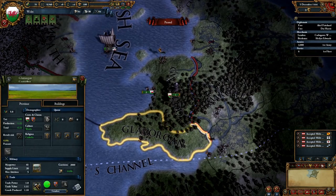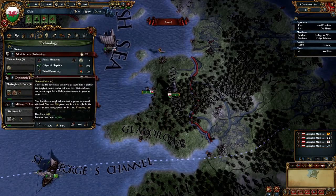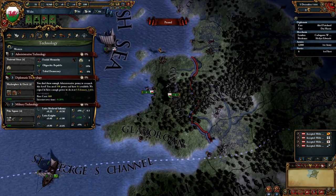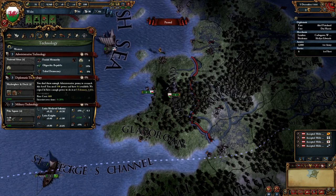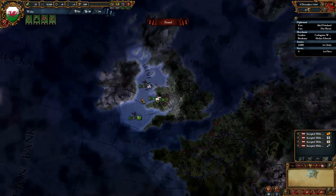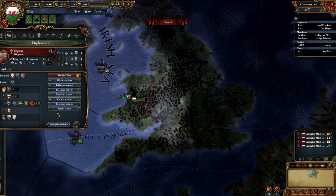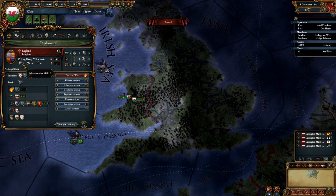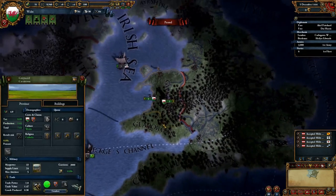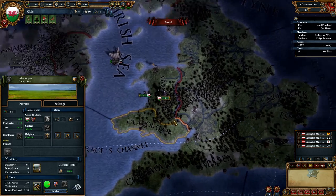The first thing we want to do is save up until we can buy national ideas. This is going to cost 600 power and we have 84 available — we'll be able to buy it around 1452 at this rate. The advantage we've got against England is that they have a really bad king — Henry VI of Lancaster has terrible stats, which gives us a definitive edge for now, though their larger economy probably lets them support advisors to make up the difference.